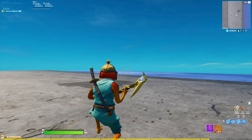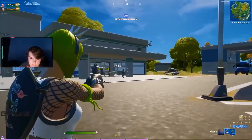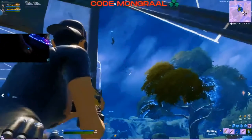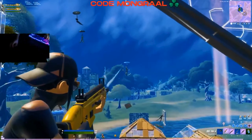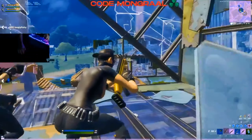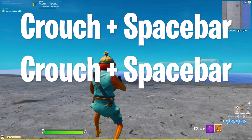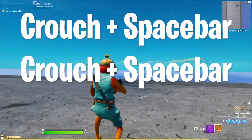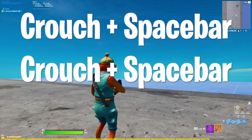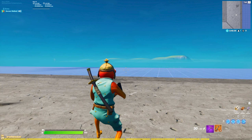Another thing that will help you a lot is fast crouch spam, like Mongrel or other pro players do. It's very easy — you just need to practice and get used to it. When you press Ctrl to crouch, or whatever button you have, you need to press Space or the jump button to uncrouch. You spam these two together, crouching and uncrouching rapidly. I'll show you the normal crouch and the fast spam crouch.